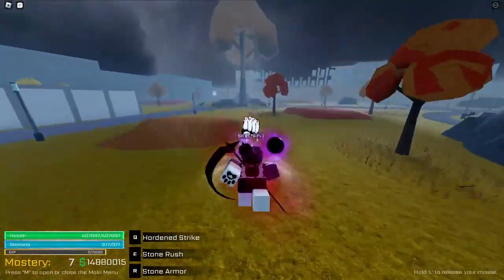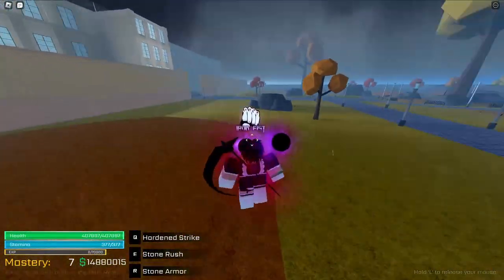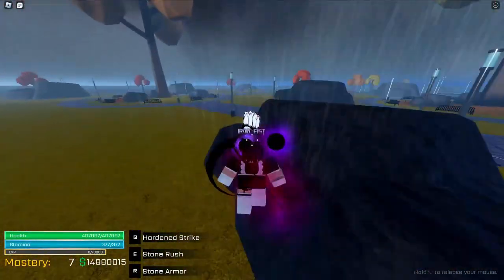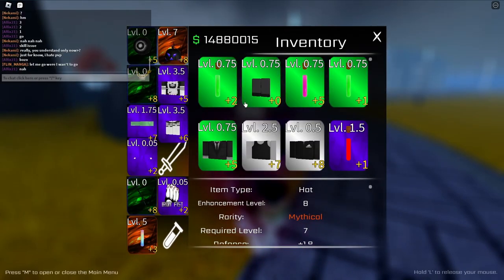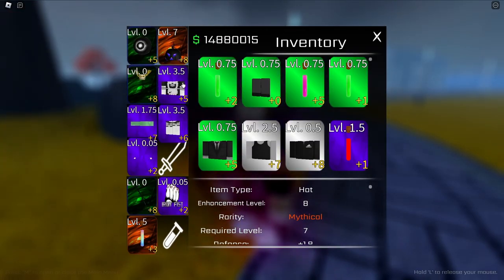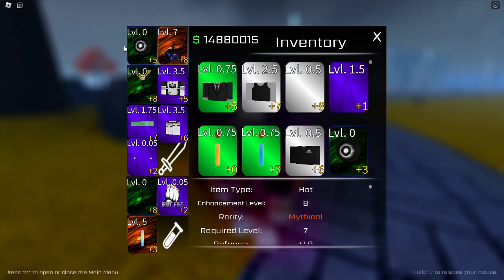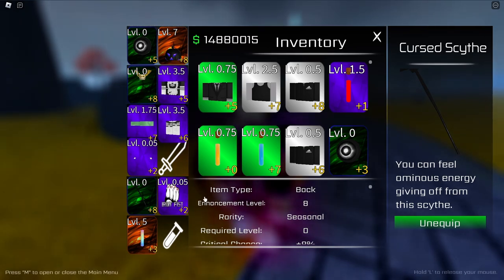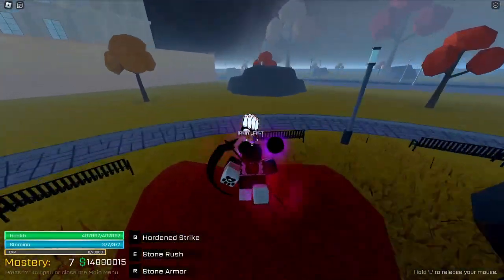For the codes, they're in the link in the description of the game, but I might also put them in the video description so you guys can use them — they'll help you out a bunch when you start. Now for inventory: there are some things you can get that are pretty strong. These three items are seasonal, and this one is from a boss. The others are just from pumpkins you can find around the map. All the ordinary stuff comes from boxes and pumpkins.